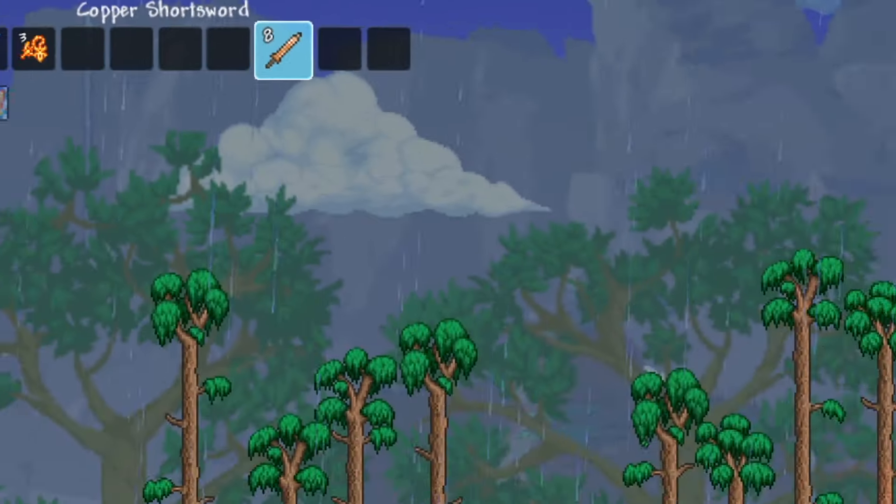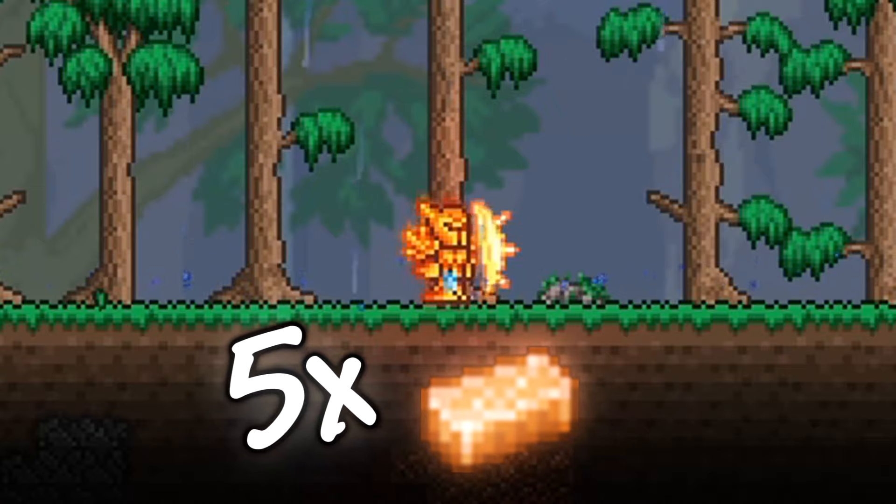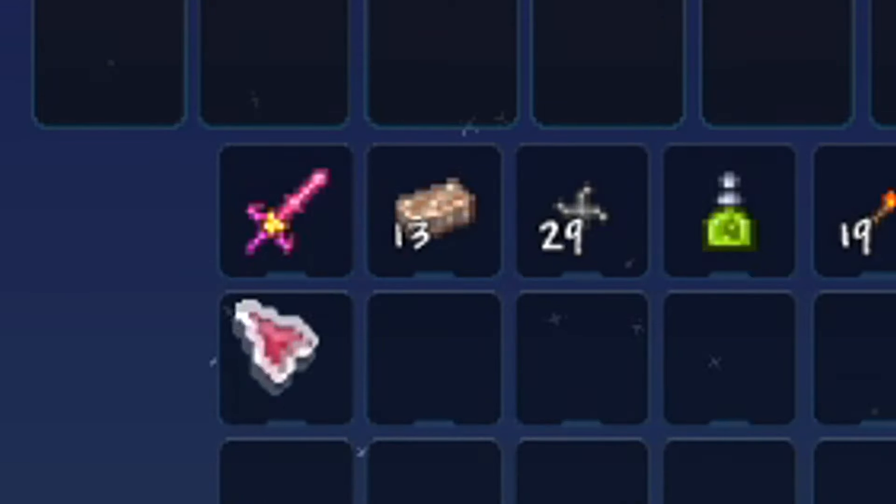Start off by not deleting your copper short sword at the start of the game and leave it in a chest for later, or craft it using 5 copper bars. Obtain the star fury by finding it in one of the skyline chests.